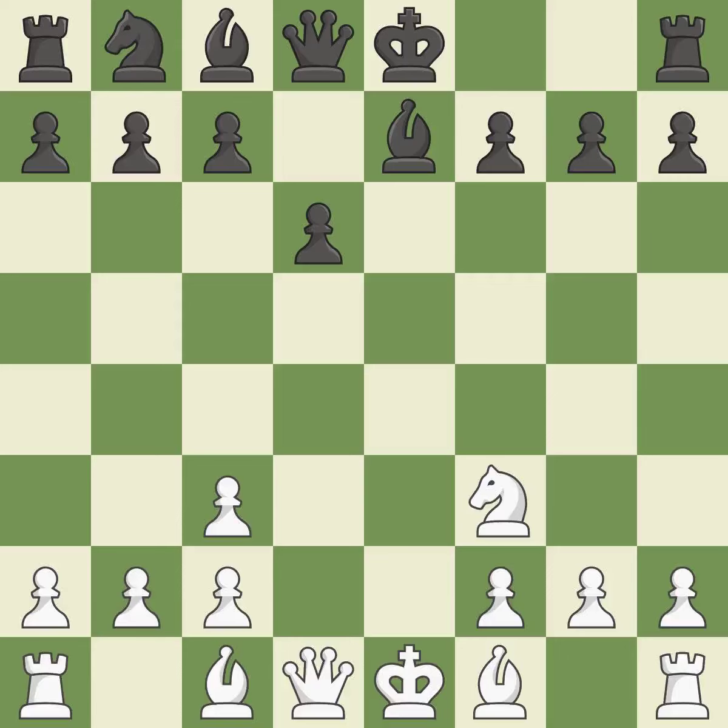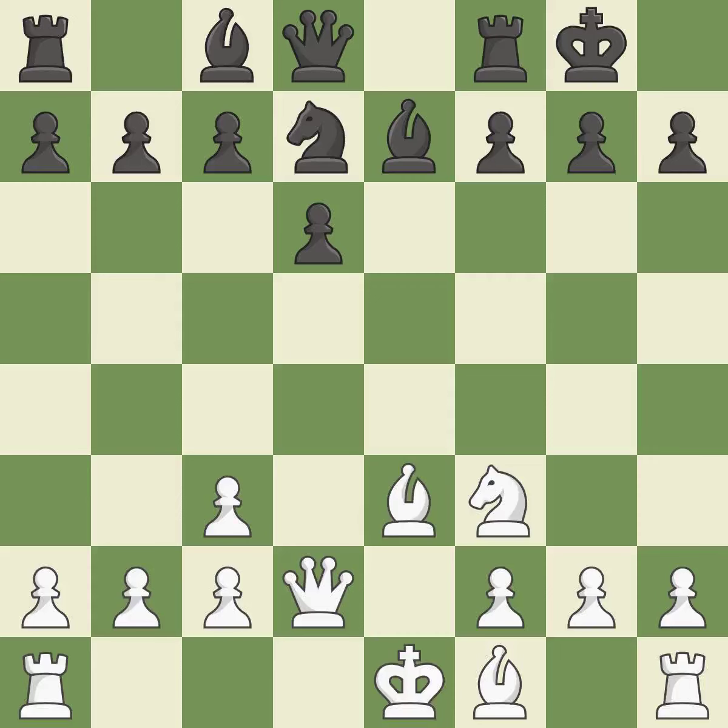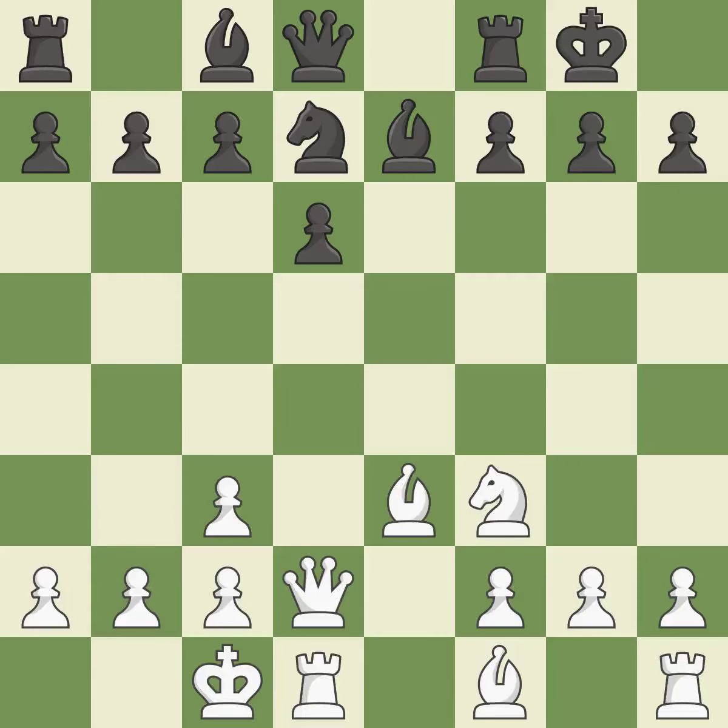A bishop moves out of its starting square and into the action. Castling gets the king to a safer square, out of the center of the board, while also developing a rook. Castling kingside tends to be safer because the king is further from the center. A queen moves off of its starting square and into the action. Developing a knight from its starting square activates it. Castling to the opposite side of the board as the opponent tends to make the game more double-edged — it is the final book move.